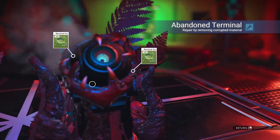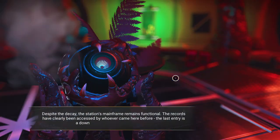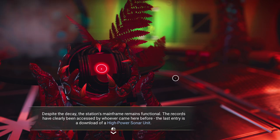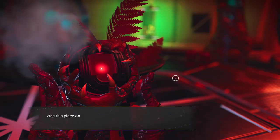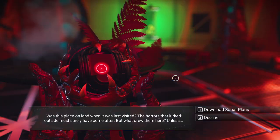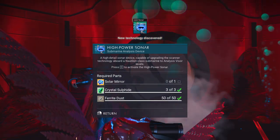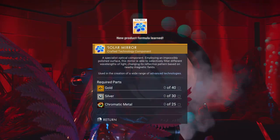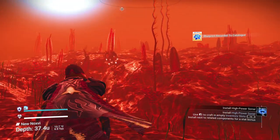Let's go ahead and hit our abandoned terminal. Log 003A. 'Despite the decay, the station's mainframe remains functional. The records have clearly been accessed by whomever came here before. The last entry is a download of a high-power sonar unit. But there is something strange — the timestamps have been purged, and there is no way to tell how long ago the crew were here. Was this place on land when it was last visited? The horrors that lurked outside must surely have come after. But what drew them here? Unless...' So now we have high-power sonar. We need a solar mirror, crystal sulfides — now you know why I gathered more — and some ferrite dust. We now have the formula to build that, except we need gold, silver, and chromatic metal, which I believe we have on the ship.